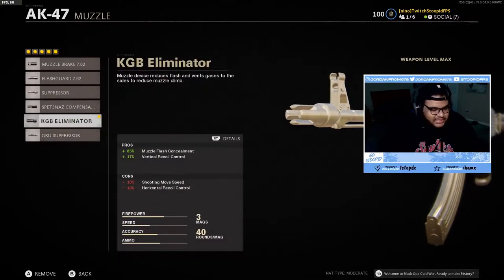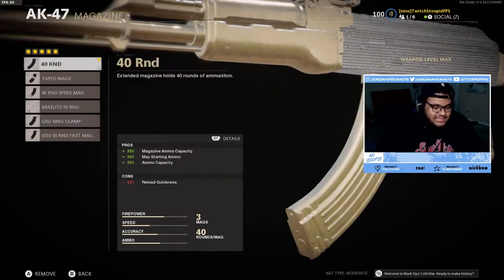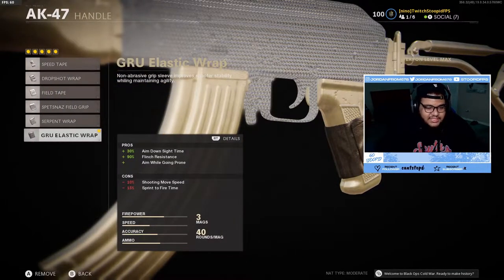Now the attachments on the AK-47: on the muzzle I used the KGB Eliminator, which gives you plus 17% vertical recoil control and plus 85% muzzle flash concealment. On the barrel I used the 18.2 Takedown, which gives you plus 150% effective damage range. For the magazine I run the 40-round mag.